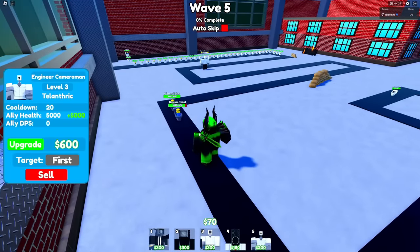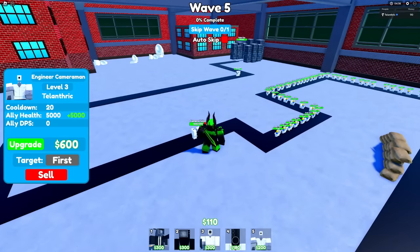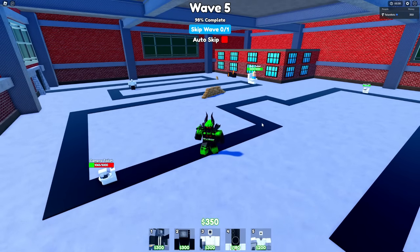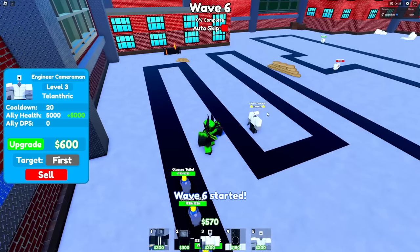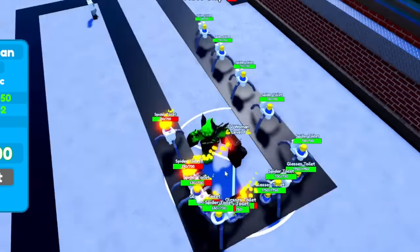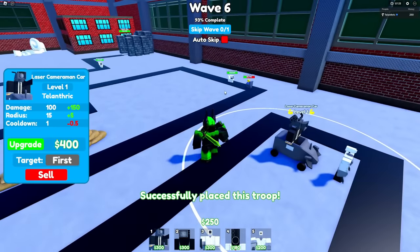I'm gonna wait for all the camera rovers to reach the oncoming toilets. After this wave we can get a 200 upgrade — now the Engineer Cameraman has 1,000 health. I need the 400 upgrade as fast as possible, then he does 5,000 damage with the camera toilets. After that I'll save for the TV Woman to handle all the small things, so the boss toilet is the main one getting hit by all the camera stuff. I skipped the wave to upgrade faster so more 5,000-health rovers spawn rather than waiting for them to take out the glasses toilets. Now I'm bringing in the Laser Cameraman Car, and we're gonna spend everything until wave 10 upgrading him.